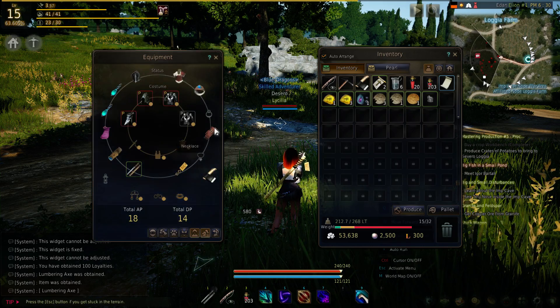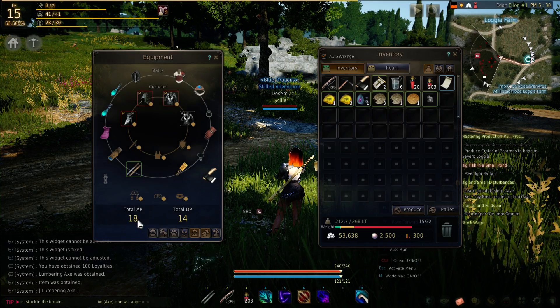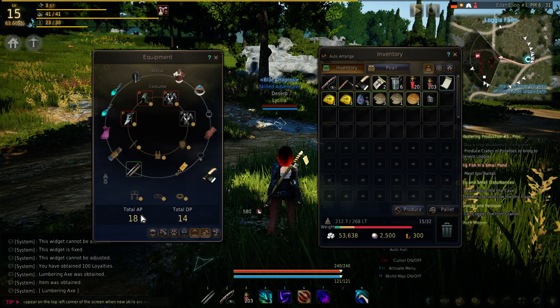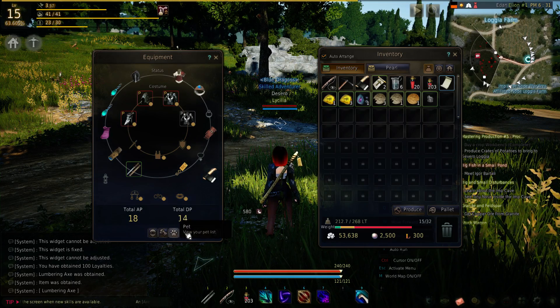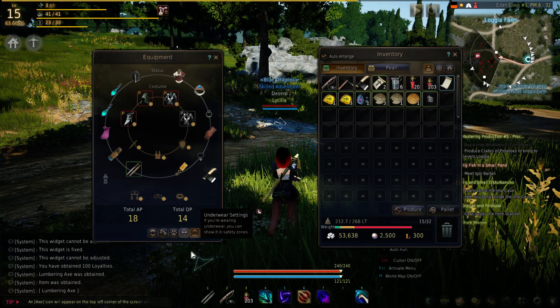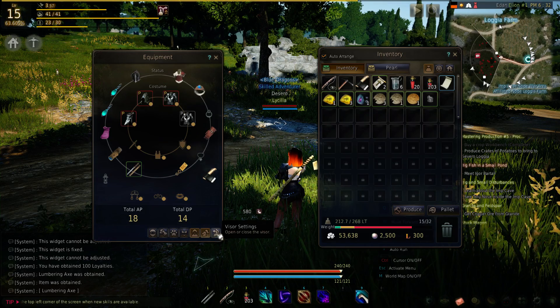Generally, costumes are what your character looks like. Status items don't really show up much visibly — they just show up in your stats. At the bottom, it says total AP and total DP — those are your total attack points and total defense points for your currently equipped items. Below that, we have different appearance settings: camouflage settings, mount settings, pet settings, underwear settings, cape settings, head settings, and visor settings.